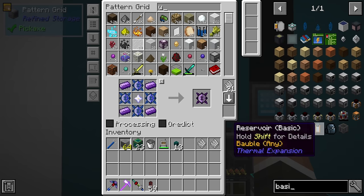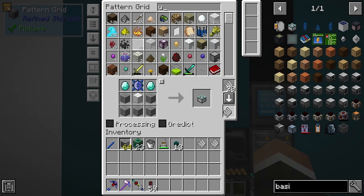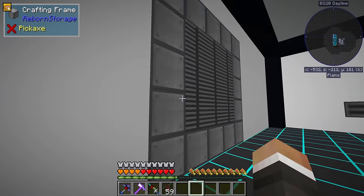On top of that, it's going to be a lot easier for us to be able to just request these basic fusion crafting injectors. They do require blocks of iron, but that's also an easy enough recipe to teach. So I'll put all these in over here.